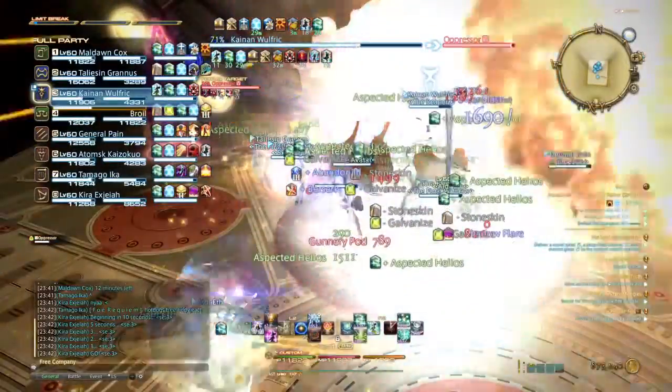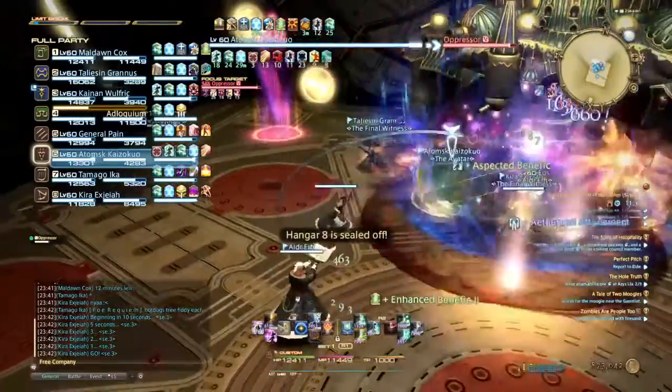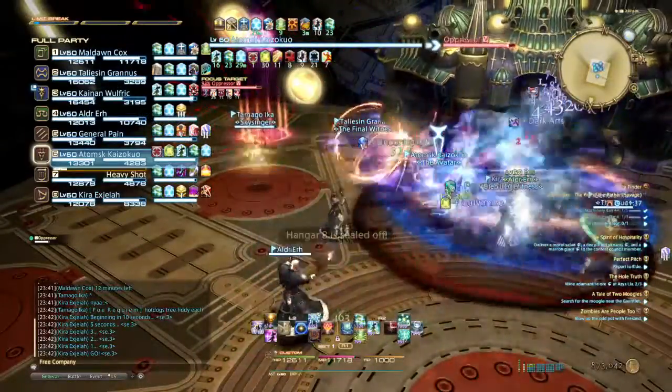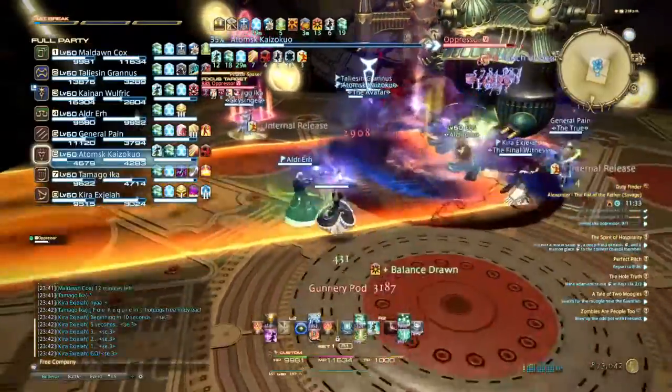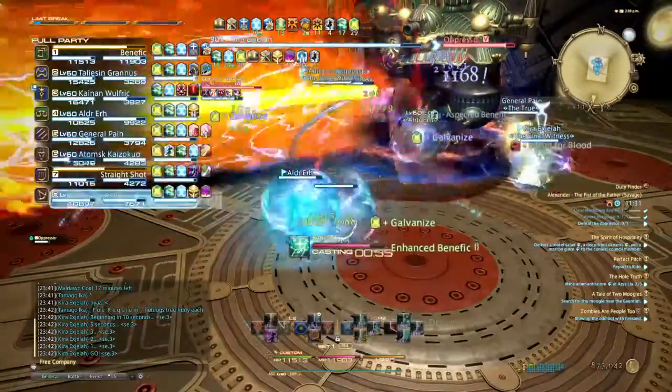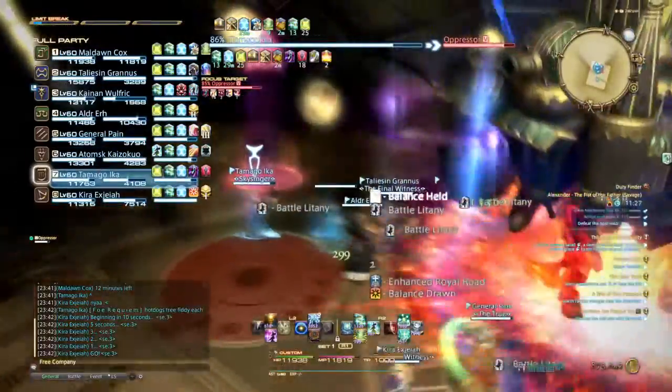Depending on your duty, your group, and whether you're healing solo with a White Mage, Scholar, or another Astrologian, you will need to change your healing style. For maximum control of the group's healing potency, it is ideal to use Diurnal Sect. Unfortunately, it's not always optimal — for instance, if you're healing with a White Mage or another Astrologian who is already in Diurnal Sect.